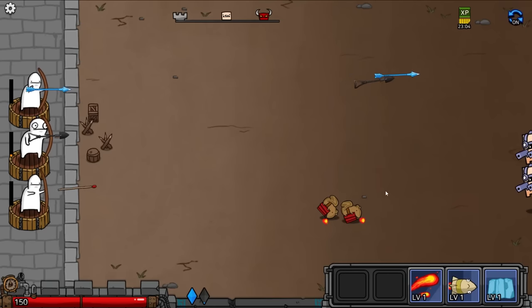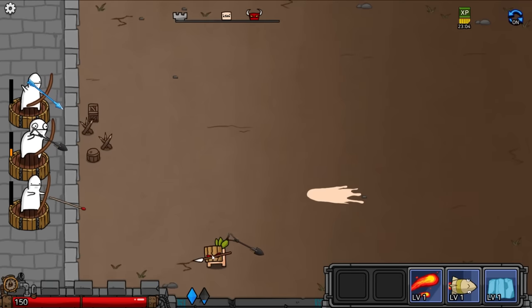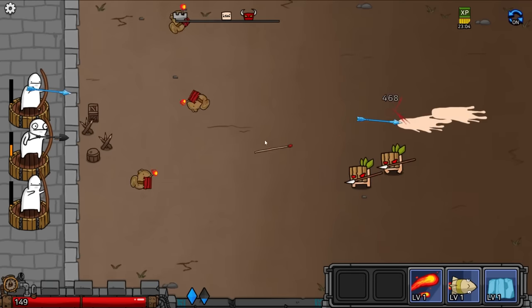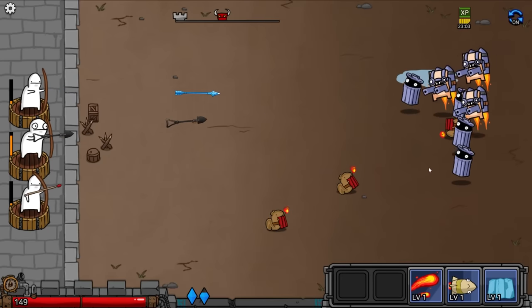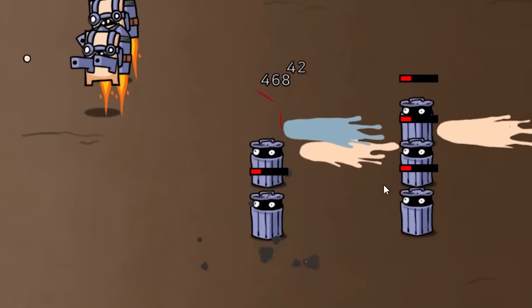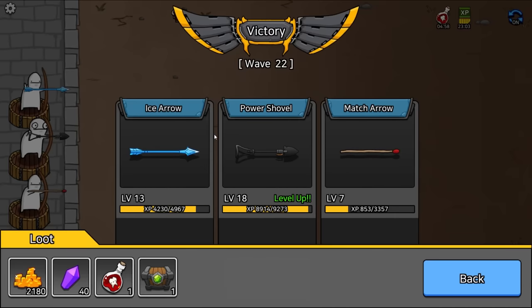I like throwing squirrels. They just kind of got thrown out in the beginning and grew up. They last throughout the round — so that's really good to know. Look at this one here, it's going to do a lot of damage. This is a lot of enemies — let's send a giant rocket at their face and we win.